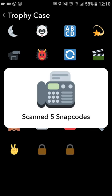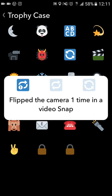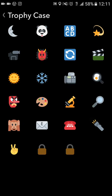Scan five snap codes. You can upload from the gallery or physically scan a snap code that you're looking at. Next: flip the camera one time in a video snap, flip the camera five times in a video snap, and flip the camera 10 times in one video snap. You literally hold the video and while it's playing, just keep tapping the camera flip button in the top right corner and you'll get the trophy. It may not work for Android devices — I had to borrow a friend's iPhone to do that. At the time, Android didn't have the option to flip between front and rear-facing camera during videos, but now they do. Let me know in the comments if you can achieve this trophy on an Android device.